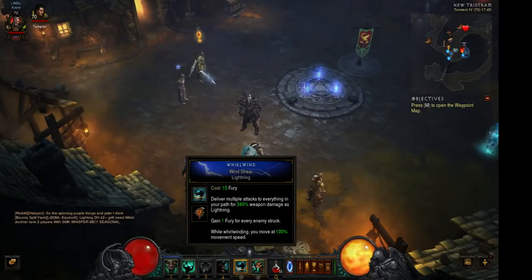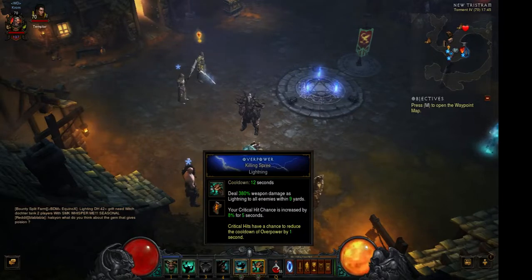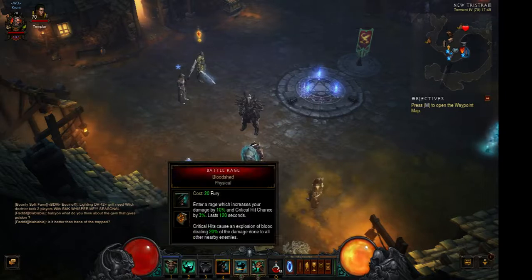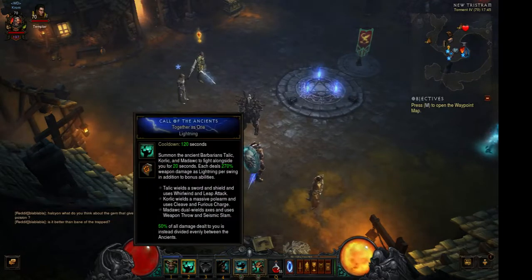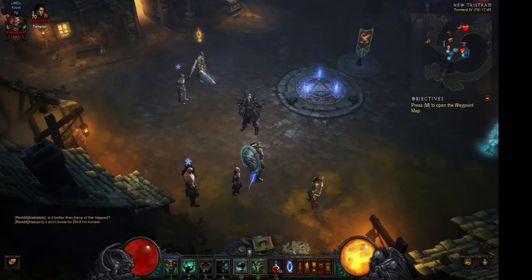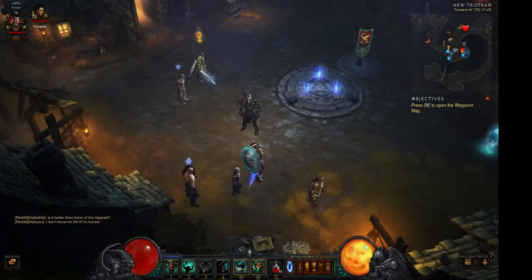So here's how this build works. You just spam Whirlwind day and night. You spam Killing Spree when it is up. Use Revenge when it has charges and you are cornered by mobs. Do not go into any battle without using Battle Rage. I'm using Wrath of the Berserker and Call of the Ancients pack to pack, and if I see a mob with high health I'm using both. I also use both for Rift Guardians so I can take them down easily.